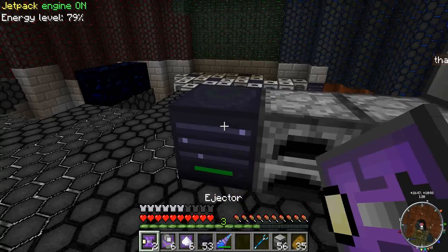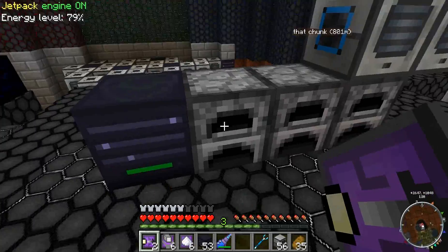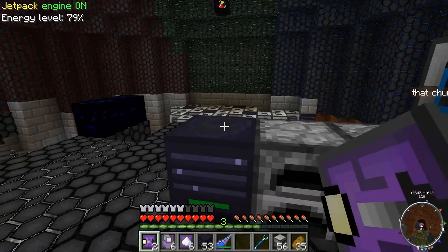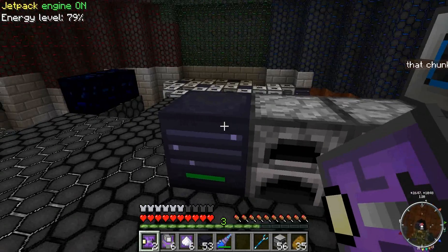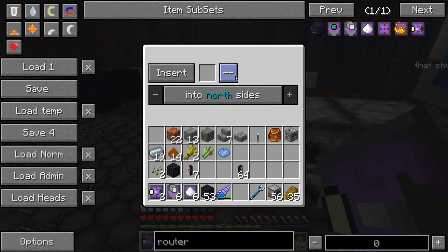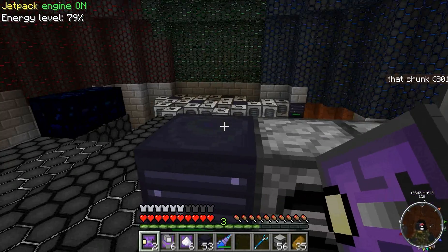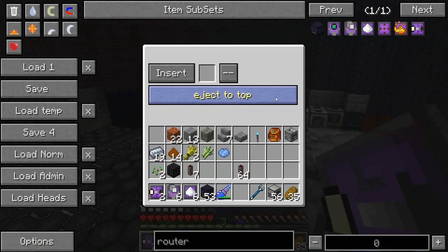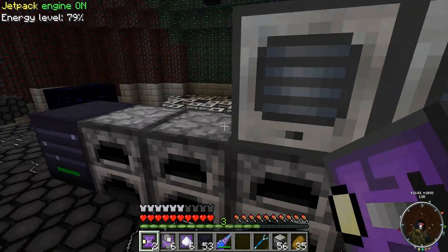Let's say I want to give it the ejector upgrade, which if I ejected to the east side, it would eject it into that furnace right there. It would not eject it into a network as far as I know — as far as I've tried, it doesn't work. But you can use that to extract things into this one and put it into a network of something else. I could have another router on top of this, eject to the top, and then a router on top would be able to accept those items and insert them into whatever network is connected.